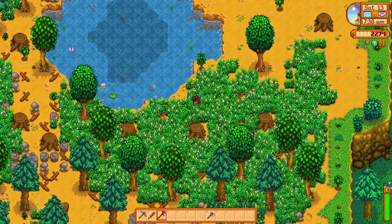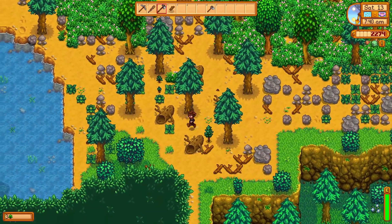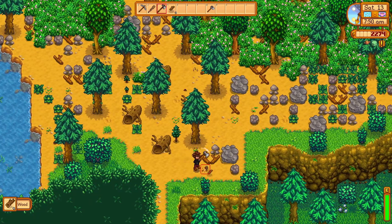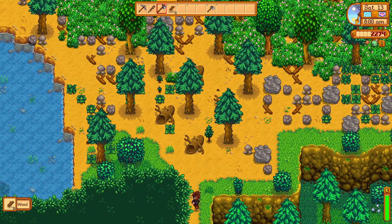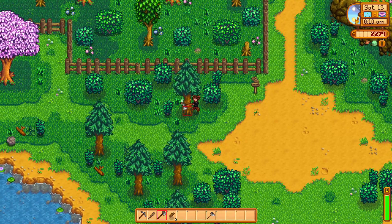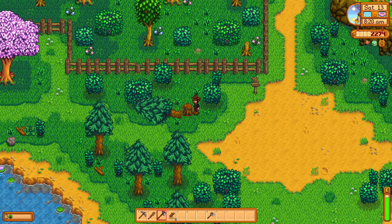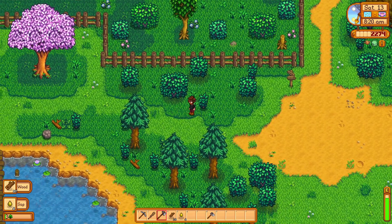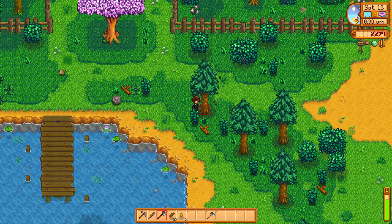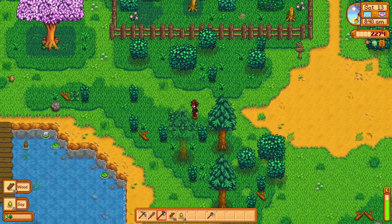We got the stuff we needed: cauliflower, green bean, potato, and parsnip. I was thinking I'd go cut down some trees in the forest, but while I'm here maybe I'll clear things out a bit. We talked in a previous episode about gathering wood to fix the bridge at the beach. I spent 50 wood, so we need to cut down maybe three or four trees to get back to having enough wood to fix that bridge.